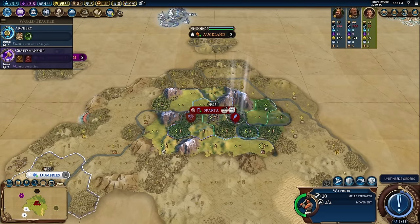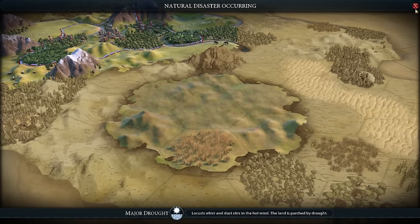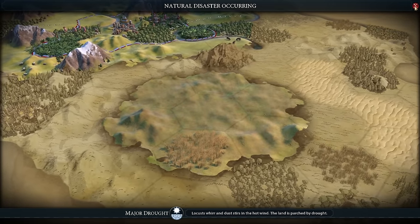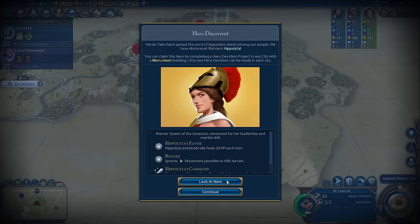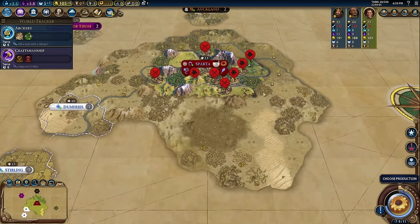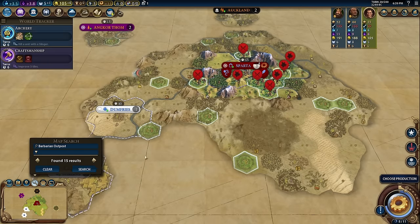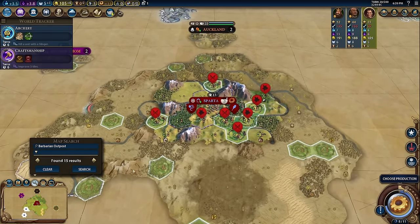Turn 19. The Barb Camps cannot spawn on tiles with units. Major drought — here we go, you ready for this? We got Hypatia! Look at this — just in our sight range, there are 15 barbarian outposts. The good news is we're probably going to get a Golden Age. Our tree is done in six turns, we'll get the boost from there.